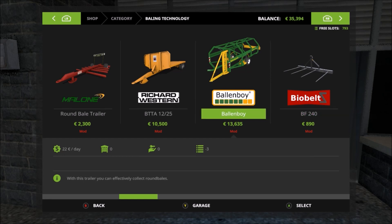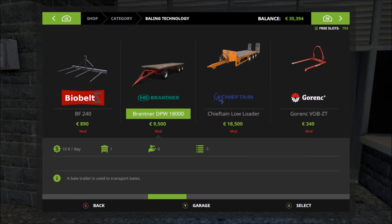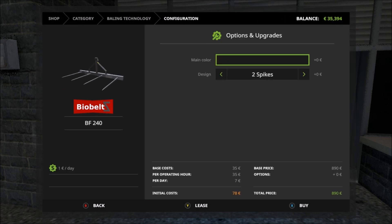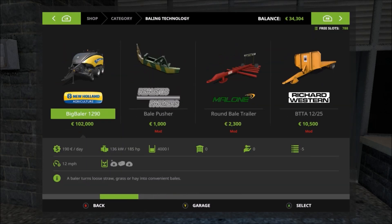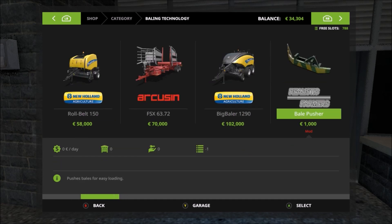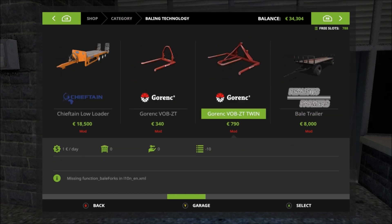We didn't actually lose any money on that contraption. Now that wasn't really my favourite. We're going to try a couple more options to get those bales collected up. We're going to go for this Bio Belt spike - main colour, four spikes, definitely four. And as a slightly less aggressive looking alternative we're going to go for these double round bale picker-ups. I'll credit all the mods in the description because I have no chance of keeping track.